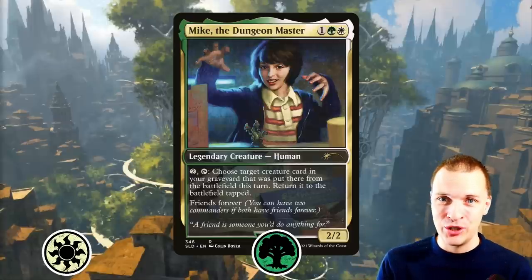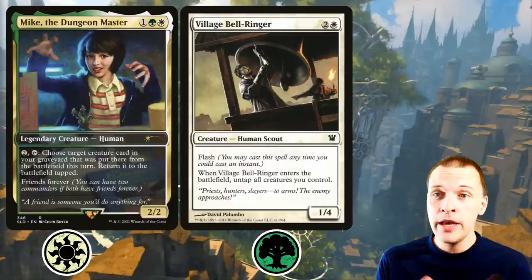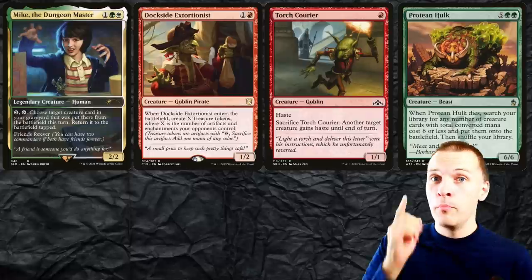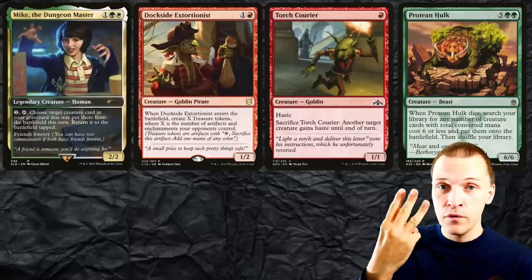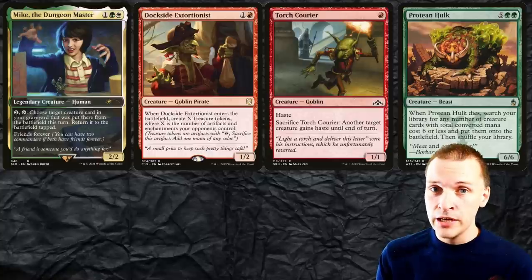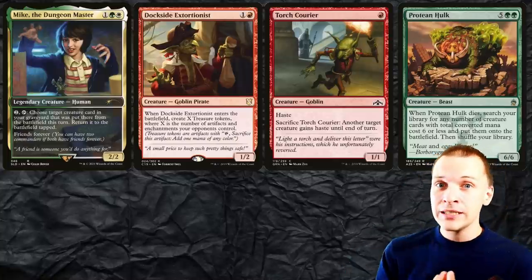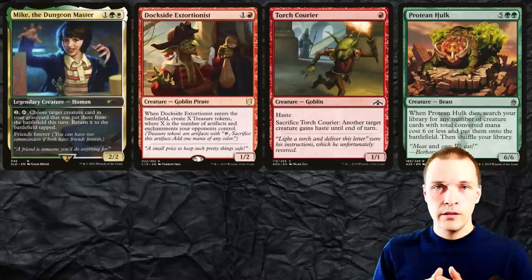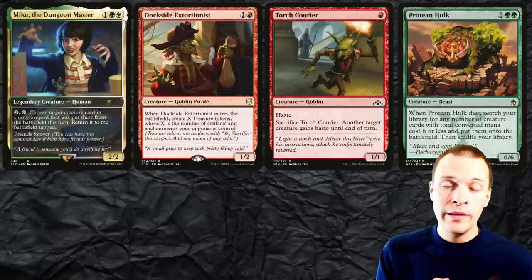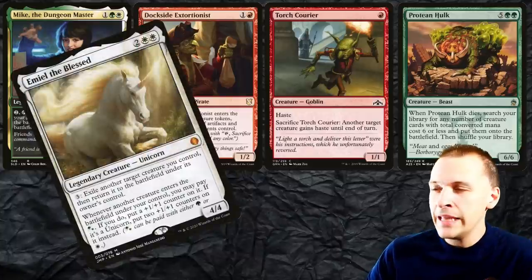Here we have Mike the Dungeon Master. A very clean and simple combo with him is Village Bell Ringer, which untaps all creatures including your mana dorks and Mike. Then you sacrifice Village Bell Ringer, Mike goes to the graveyard, and you use Mike to return Village Bell Ringer — making infinite mana by untapping your dorks. Fun fact: Mike could be part of your Protein Hulk package. Mike for free, Dockside for two, and Torch Courier for the ultimate six to give Mike haste. Then with the treasures from Dockside you activate Mike, reanimate the Protein Hulk, and use your sac outlet to get a second Hulk trigger. I honestly prefer Emil here over Mike, but I just wanted to showcase it anyway.